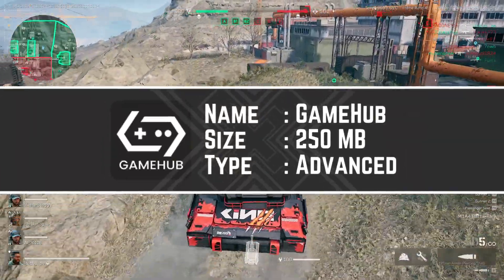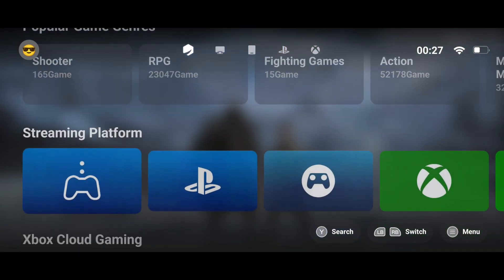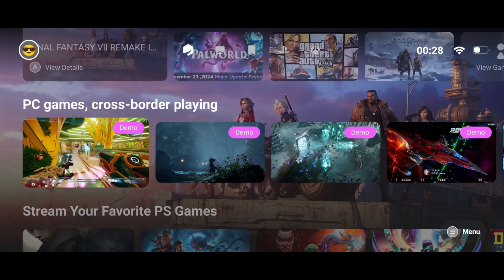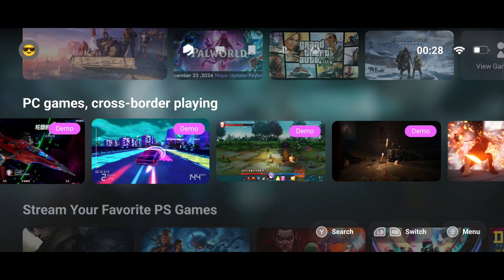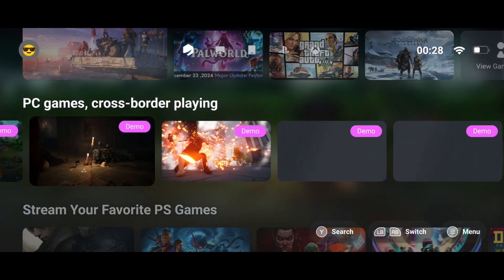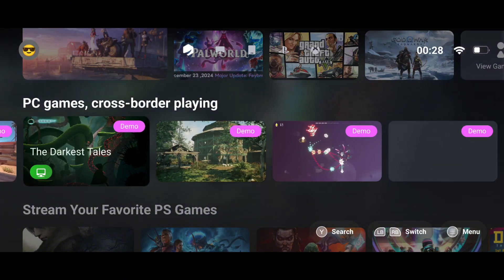Finally, let's talk about GameHub, your all-in-one gaming solution crafted by the legends at GameSir. This incredible platform isn't just another emulator like WinLadder — it's a next-gen powerhouse. With GameHub, you can run PC games on your Android device, stream titles through cloud gaming, or even use it as a PC remote.